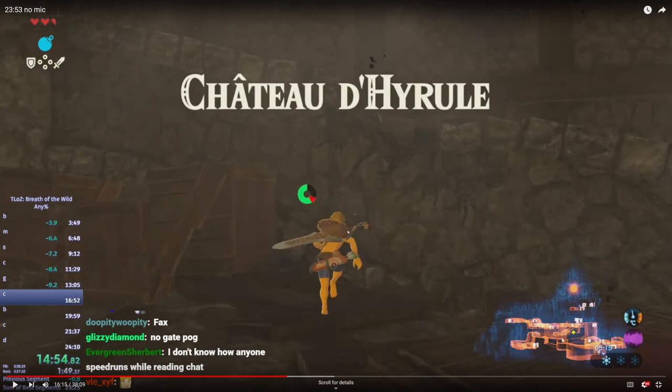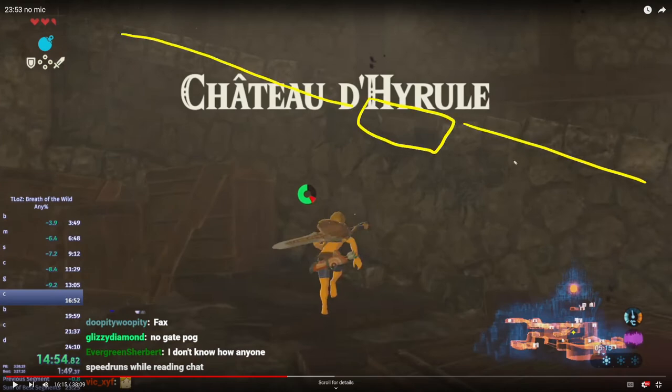To climb this, you see the stairs — there's a broken section on the stairs. Aim for that and do a running jump onto this part of the wall below it. Link will do a climb-step animation — it's not actually the step-up animation, but he does a climb step thing. It's a way to get up onto the stairs without using extra stamina. This is the animation we try to avoid when we zeal hop onto the wall, but here it's good to use because it gives enough height to climb up on top without extra stamina.